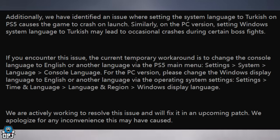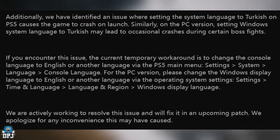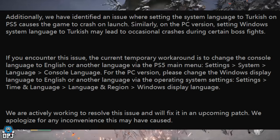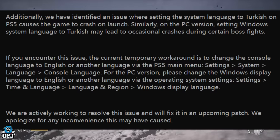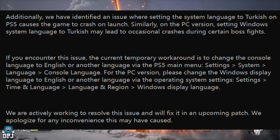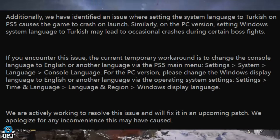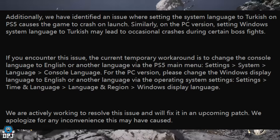Additionally, they have identified an issue where setting the system language to Turkish on PS5 could cause the game to crash on launch. Similarly, on PC, setting the Windows system language to Turkish may lead to occasional crashes during certain boss fights. The current temporary workaround is to change the console language to English or another language via PS5 main menu settings — System, then Language, then Console Language. For PC, change your Windows display language via Settings, Time and Language, Language and Region, then Windows Display Language.